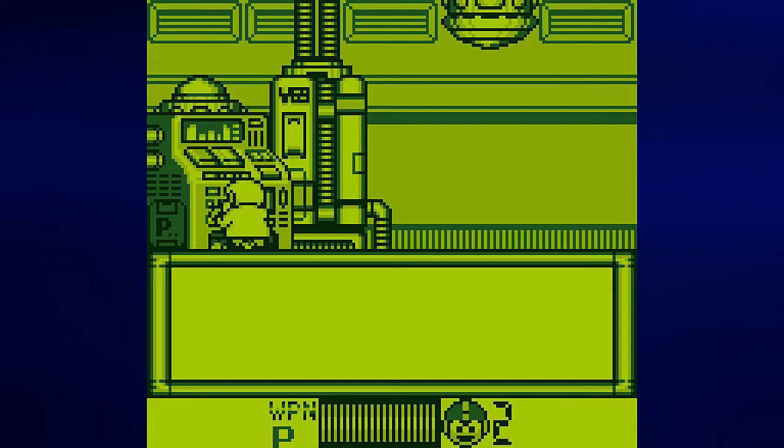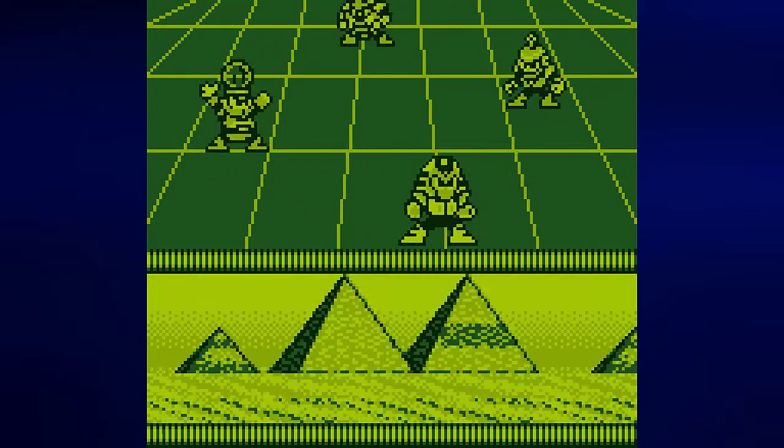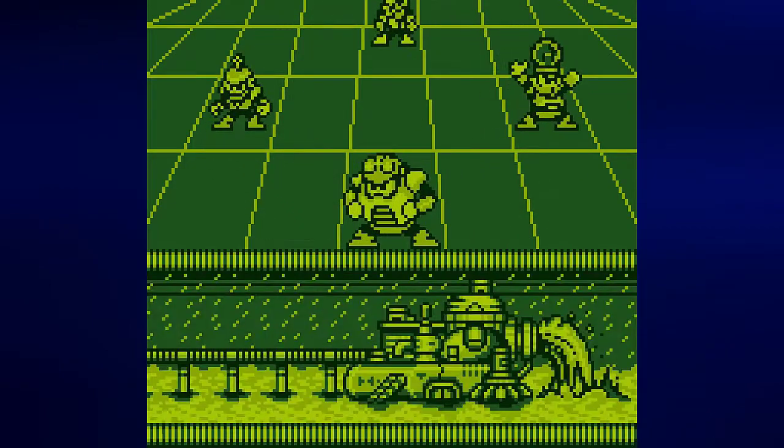From there we head to the stage select screen. We have four Robot Masters we can pick from: Toad Man, Bright Man, Pharaoh Man, and Ring Man — all of them from Mega Man 4.